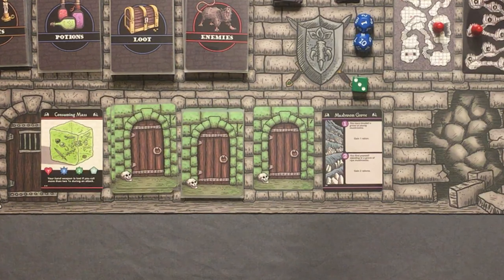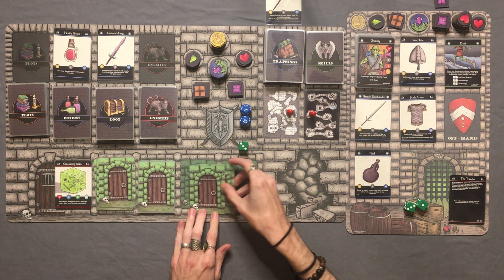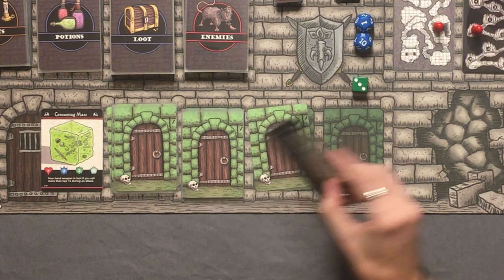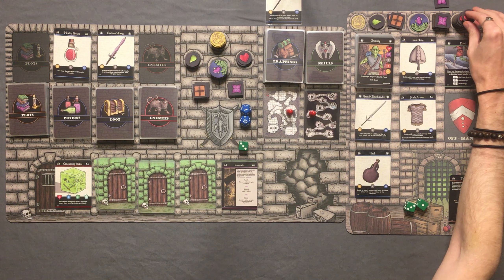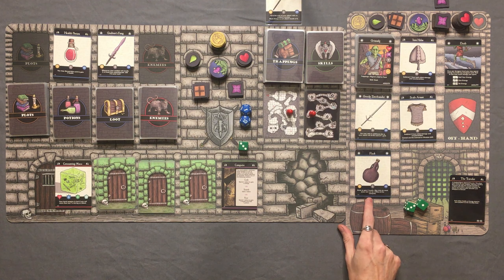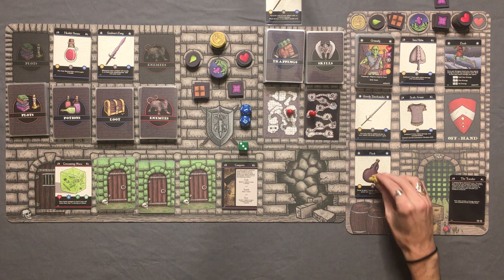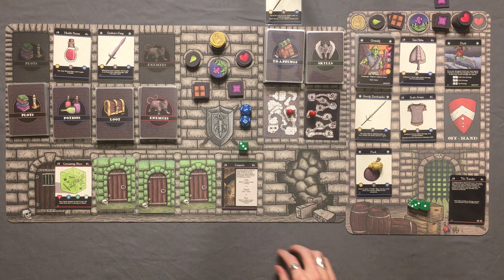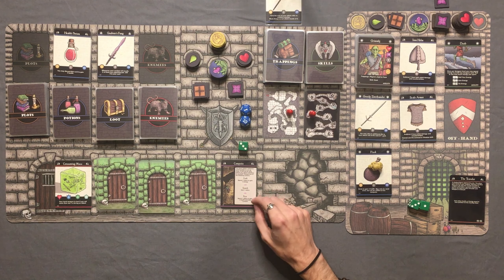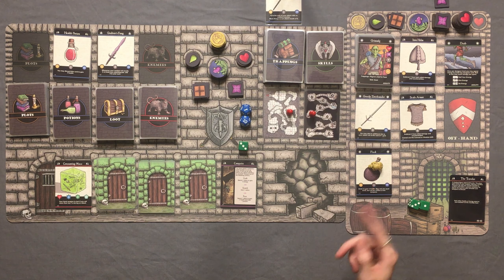The mushroom grove — we gain one ration. Then the campsite. I'm going to drink my water from the flask to gain 2 health and fill all the way up. Since we're at the campsite it says we can refill the flask here, so I'll go ahead and do that. At camp I can cook, search, or rest. I want to get rid of this poison — if we rest, we spend one ration to gain 2 health and lose one poison. So we rest, spending one ration and losing one poison.